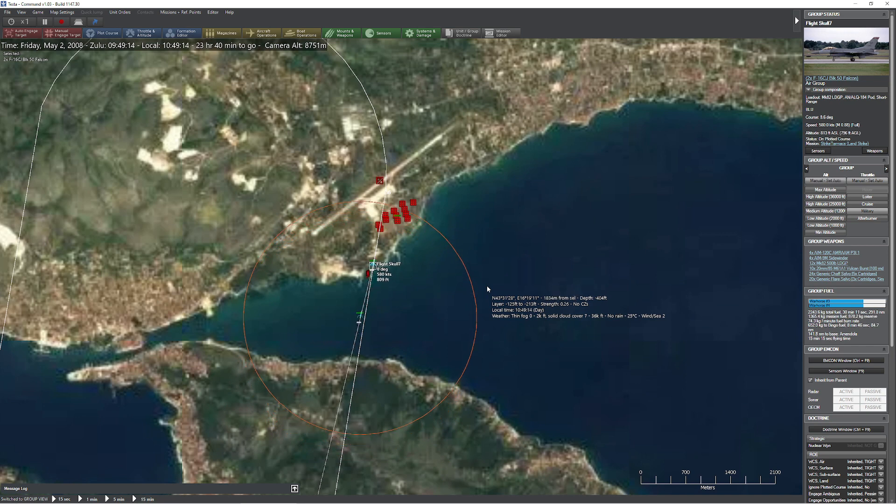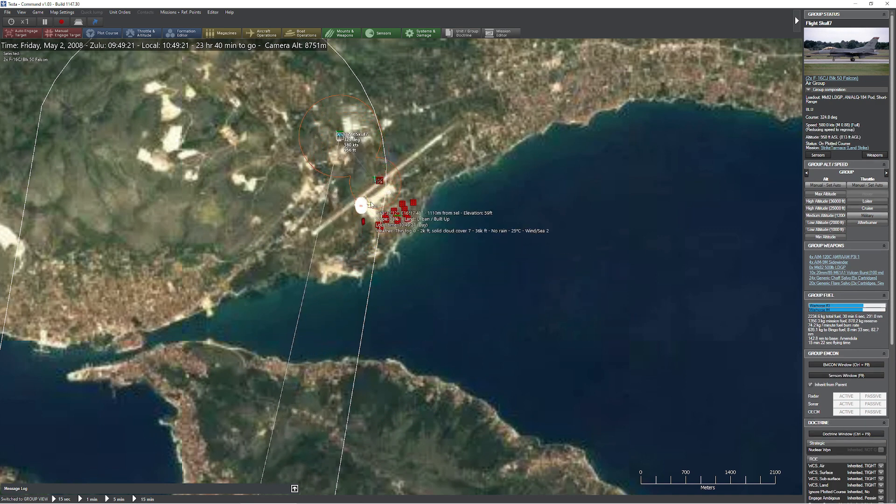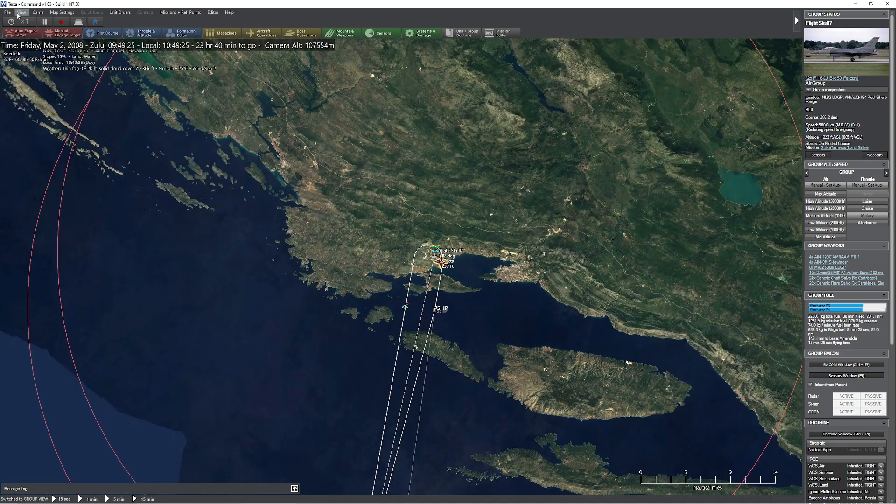They're ripping along about 819 feet off the ground, not too far up. They release their bombs pretty much right on schedule, which is awesome. The bombs are going to speckle the whole tarmac. Looks like we got something expensive there — let's hope it was worth it. Let's go ahead and see the results.